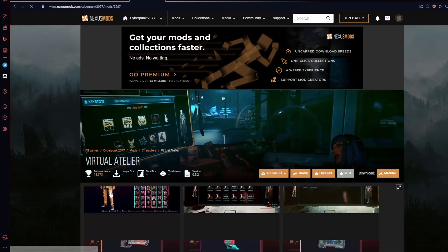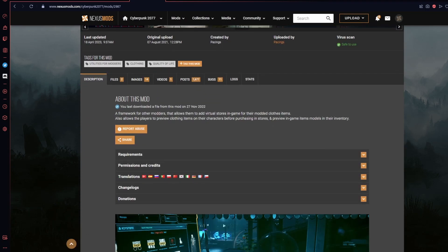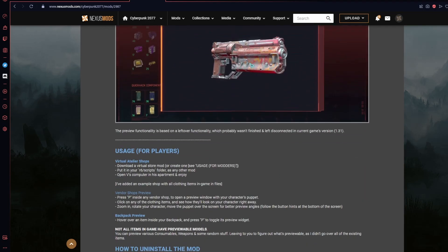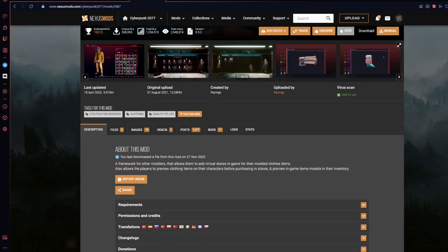The top mod I want is a clothing store mod — it's going to add stores into the game that you can access from different computers. The very first thing you want to do is fully read the description page. The mod author is going to tell you everything you need to know: what it does, what things in the game it will affect. This mod here is a framework for other modders that allows them to add virtual stores in-game, inject their own items and clothing into those stores, and allows players to preview clothing items on their character before purchasing, as well as preview any in-game item models in their inventory. On the page, there will usually be info on how to install and uninstall the mod and if it's safe to do so. You can and should always check the post section to read comments from users as well as any pinned posts from the mod creator, which helps you see if a mod has issues, if people love it or hate it, and helps you decide if it fits your play style.